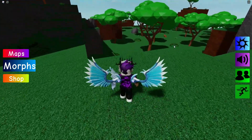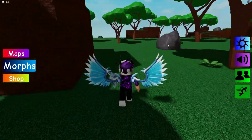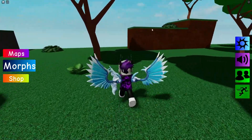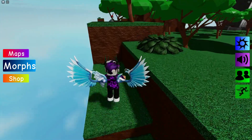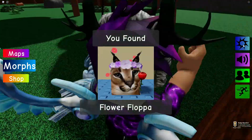After this one, let's go back to spawn. Go over here and follow me. You can probably see it — there's a flower. We're going to get the Flower Flopper — a bit of alliteration there. Claim that one.